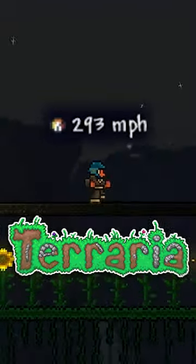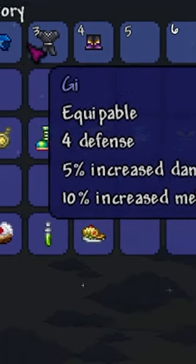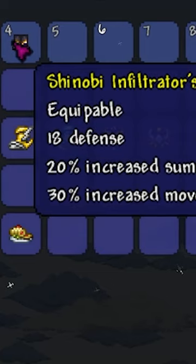How to get max speed in Terraria. For armor, you need the Cobalt Helmet, Gi, and Shinobi Infiltrator's Pants.